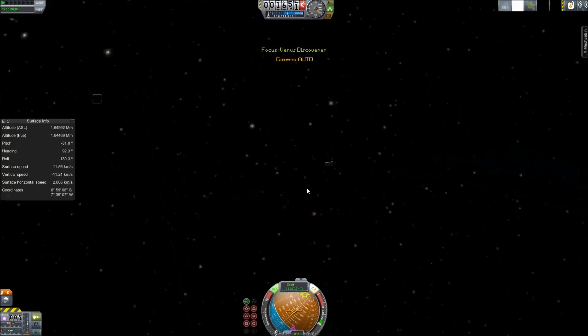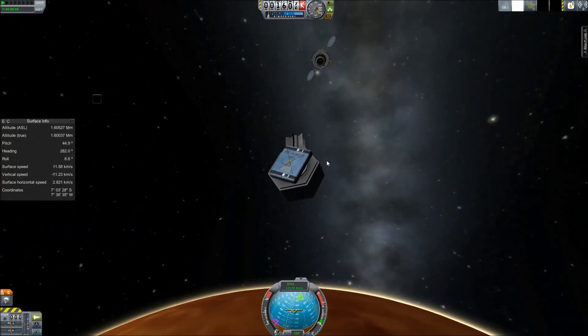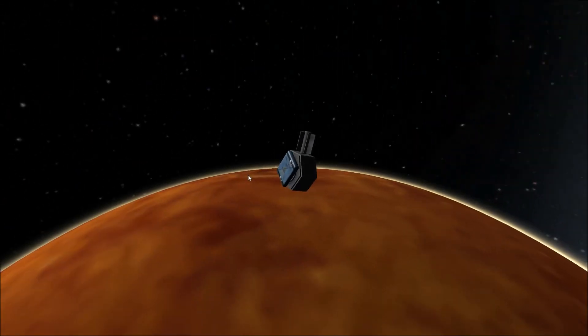Today we are landing a probe with just a parachute on the surface of Venus. In real life, this would of course have to be very pressure resistant, because the atmospheric pressure on the surface of Venus is really, really high.